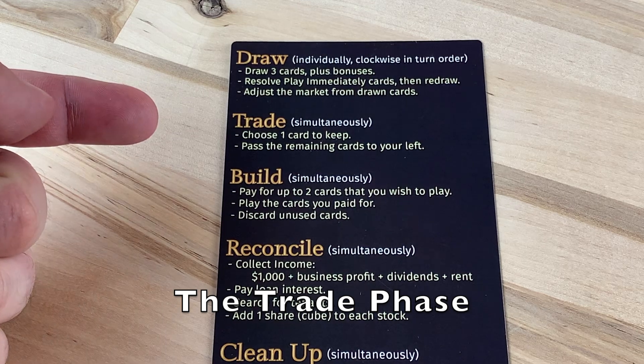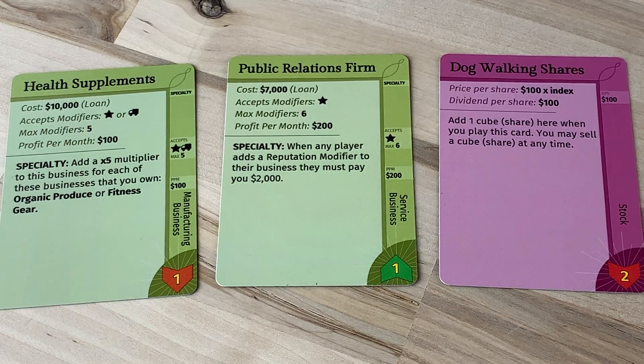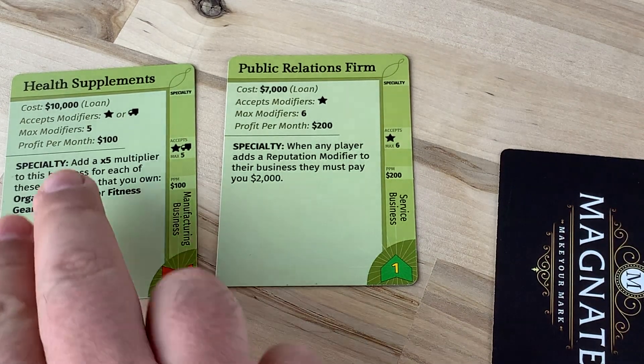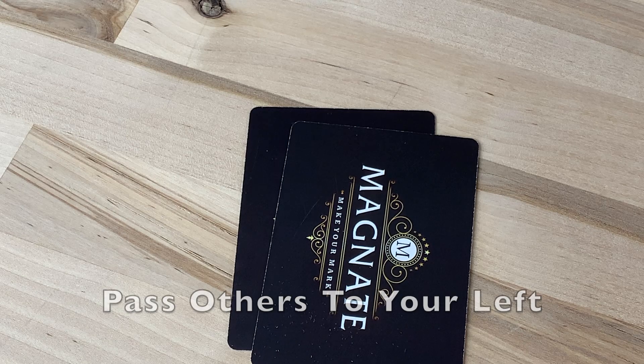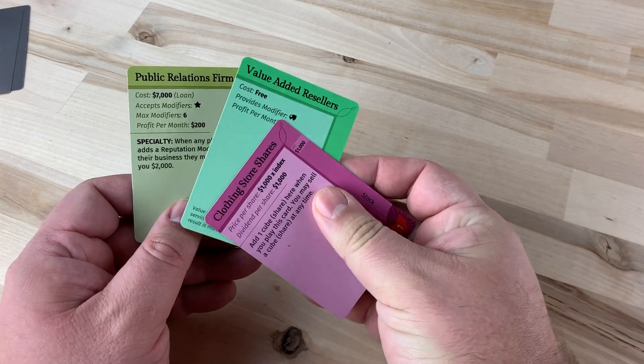We move on to the trade phase, which allows for simultaneous play. From your hand, choose one card to keep — you'll have to evaluate which one you think is best for your empire. Read the cards carefully to decide, as many cards have special abilities that will complicate your decision. Once you've made your decision, pass your remaining cards to the player on your left. Take the cards passed to you to form your hand for the next phase.